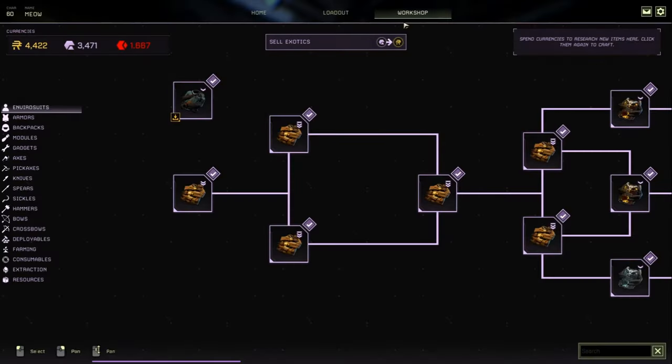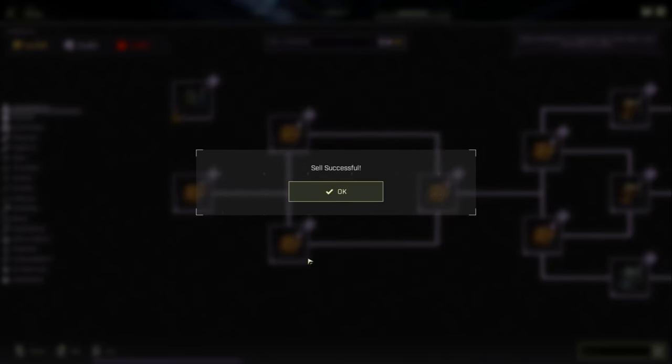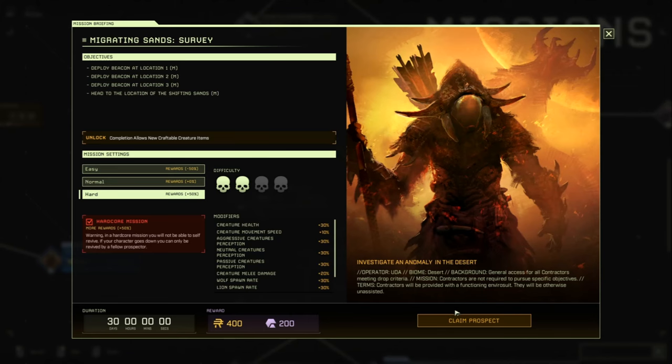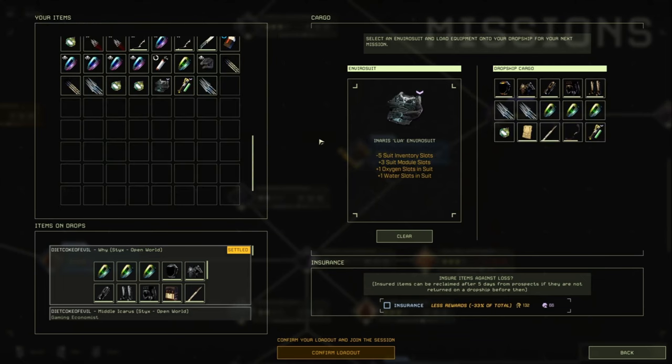In the workshop, you can also sell Exotics for Ren — for example, 10 Exotics will give you 50 Ren. So choose your difficulty and claim the prospect. Now there are two different loadouts we're going to go over, and two different methods: one for purple Exotics and one for red Exotics.